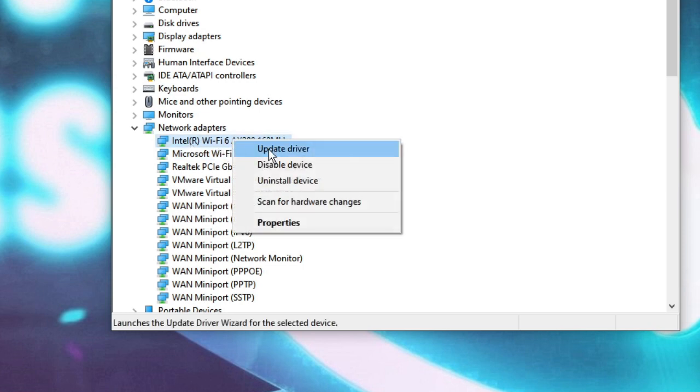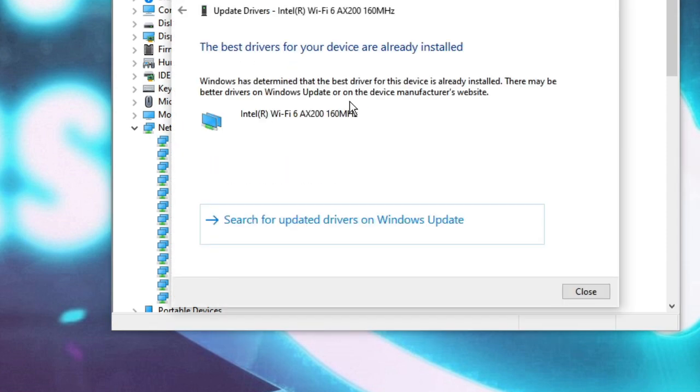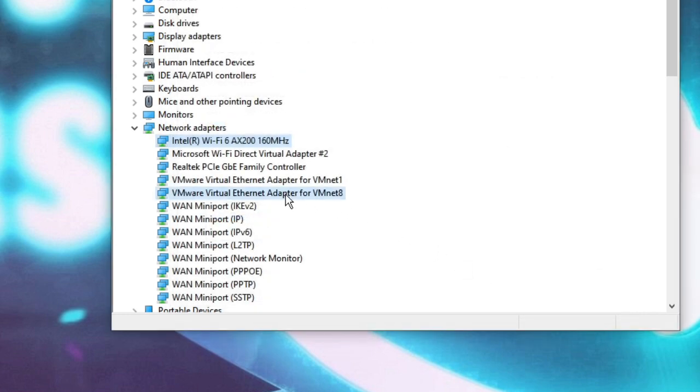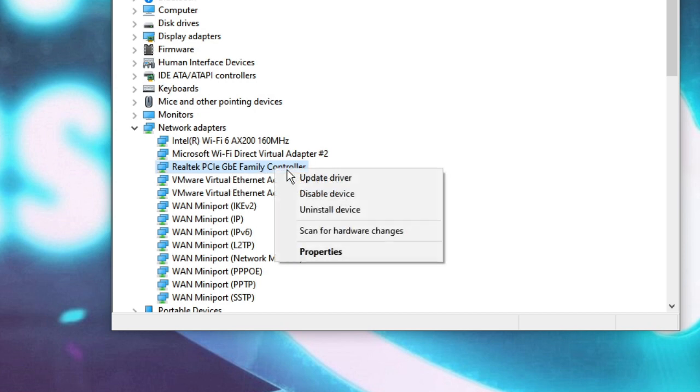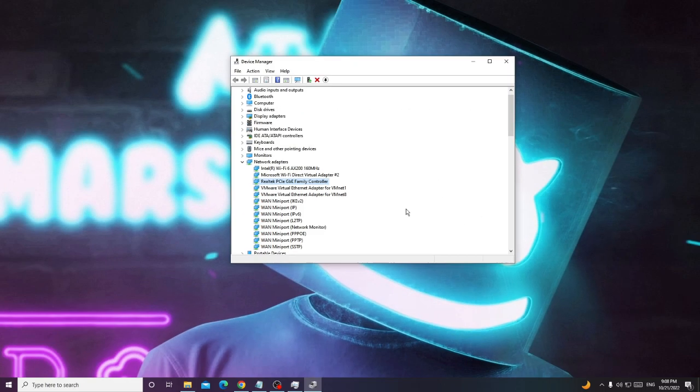Choose Update Driver, then select Search Automatically for Drivers. If updates are available it will update automatically — make sure you are connected to the internet. If no updates are found, you'll get a message and can click Close. Then find the Ethernet adapter — in this case the Realtek Family Controller — and update that as well. Once both are updated, move on to the next step.